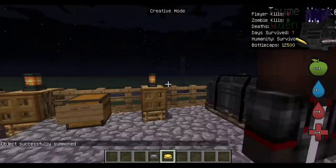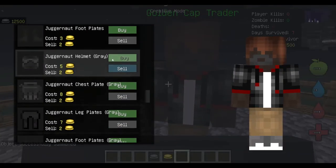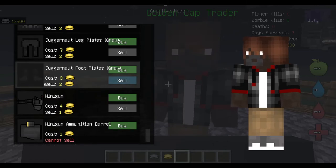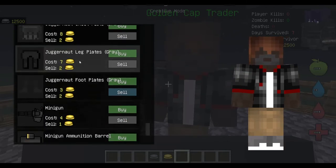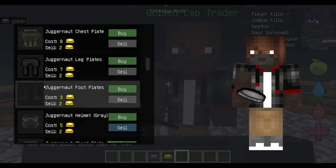Golden bottle caps are a different story. Golden bottle caps are used to buy very interesting items such as tactical gliders and so on. You can get golden caps by selling these back or by killing zombies, and it is extremely rare that that happens, but it is possible.